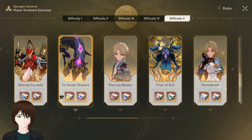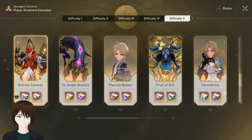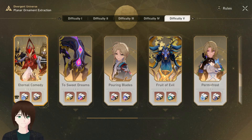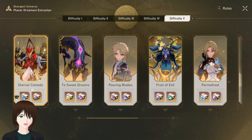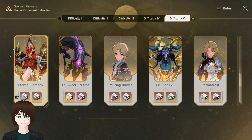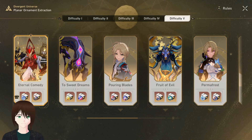Depending on how much you want to farm ornaments in a given week, this might not be faster. The thing I really feel they messed up is the new boss with the new relics — there's no new world in regular simulated universe for it. It only exists in Divergent Universe, and because of that it's scaled up to the Divergent Universe power level, so it takes much longer. It takes me three minutes to beat it with the same save file.